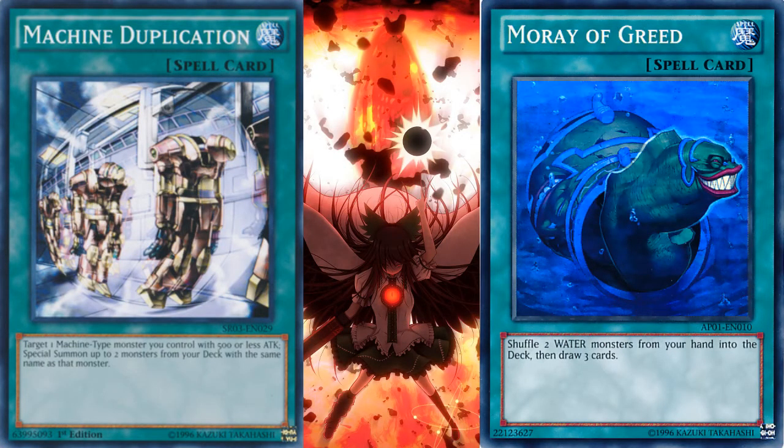The second mistake is random spells. I see a lot of random spells, and that's a pretty big mistake because these spells don't need to be there. The first example is Machine Duplication, the second being Moira of Greed. Machine Duplication is a card that works on 4 different monsters in this archetype: Kwan, C3, Rion, and Press Yordle.